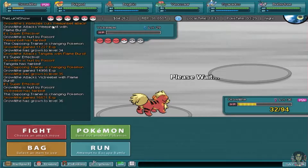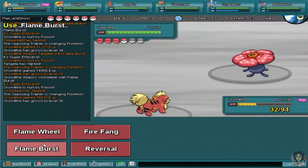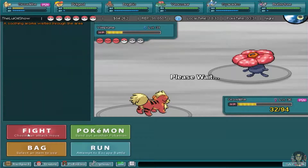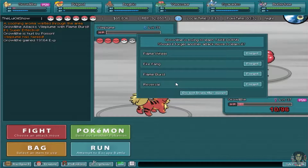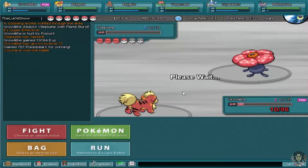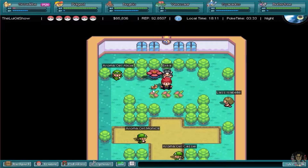I gained a lot of XP from that, now level 36. She sends out a Vileplume level 31 - the third form of Oddish. You have to use a Leaf Stone to get that evolution. Let's use Flame Burst - it's super effective! I am the greatest - took her down! I got Takedown but that recoils damage onto me - you'd be a real idiot to use that, only if you want to end the match in a draw. Erika says: You are proving yourself worthy young traveller. Here is the Rainbow Badge!